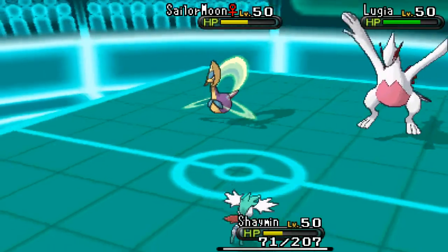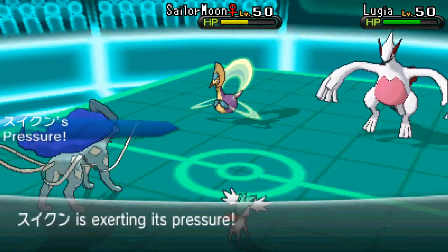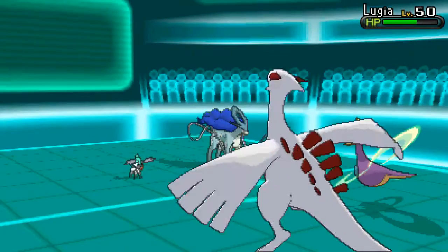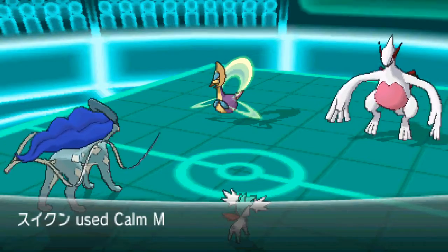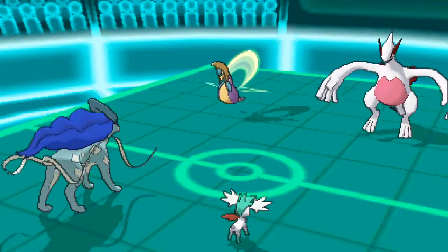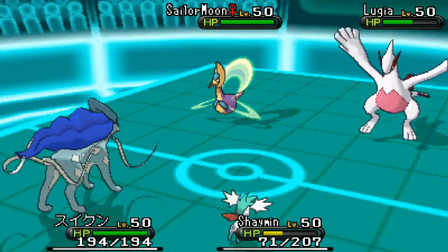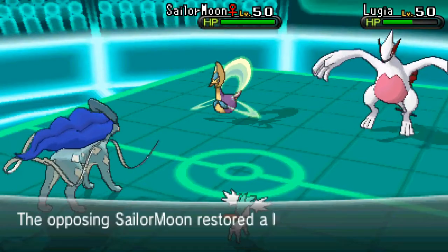I go ahead and send in my Suicune next. I figure I can go ahead and get some good damage on Lugia probably. Get that pressure going, and Shaymin uses Seed Flare all over Lugia. It's not very effective but it does drop Lugia's special defense. Lugia flinches again. I get this Calm Mind up — I figure let's strengthen up. I don't think any of these two can really do much damage to me. Raise that special attack and special defense. Then Cresselia runs Moonlight — Moonlight stall, Cresselia. Sailor Moon using Moonlight, it all makes sense. Sailor Moon recovers.